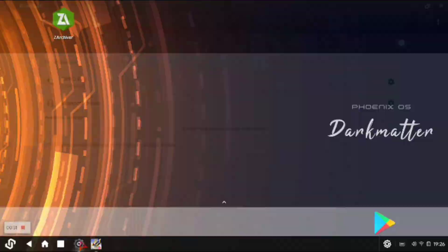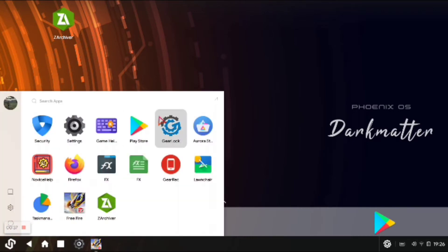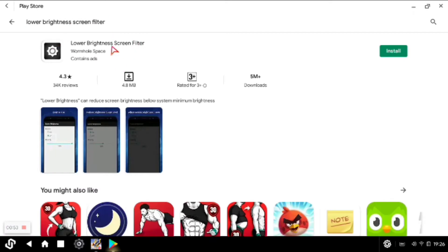You can use an app for dark mode. In the Google Play Store, you can search for the app. Type in 'lower brightness screen filter' and search for it.